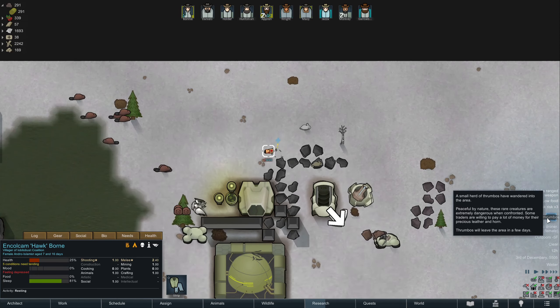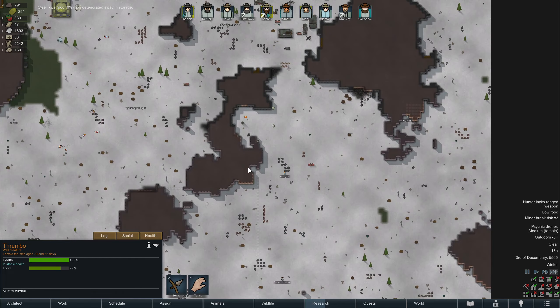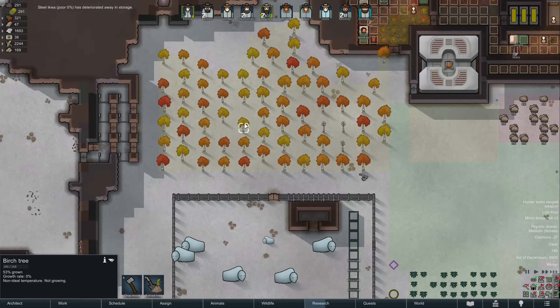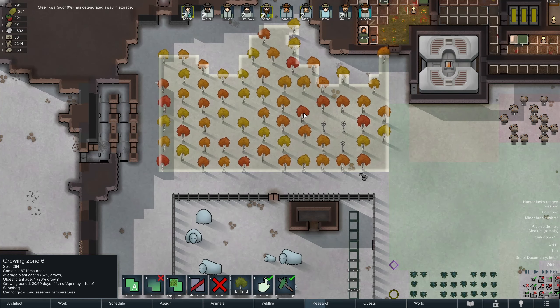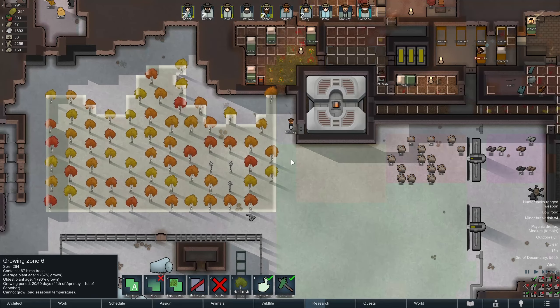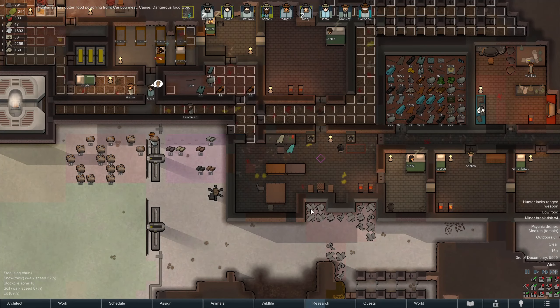Actually it's not as huge of a problem as you'd think, because we're not doing anything with wood outside of the base. We planted out here — it's slow growing but it contains a bunch of birch trees, most of them on the way to being grown. We're fine, at least for the time being.